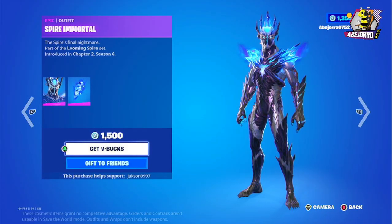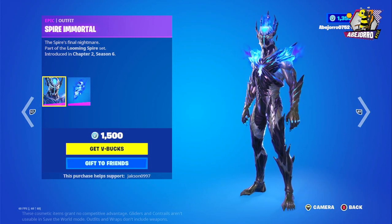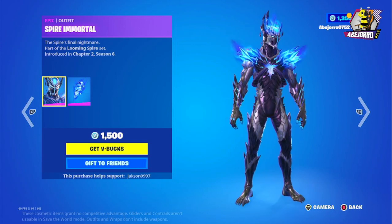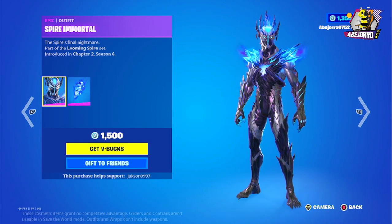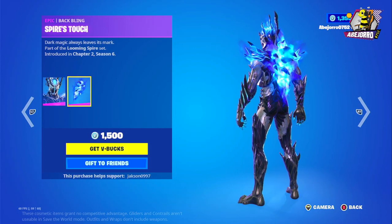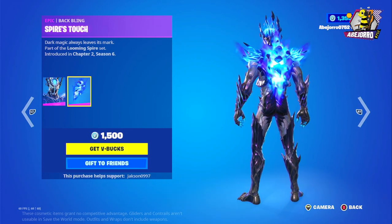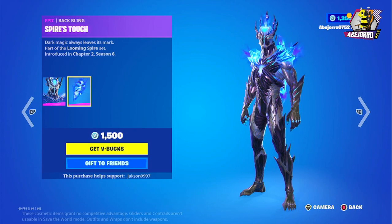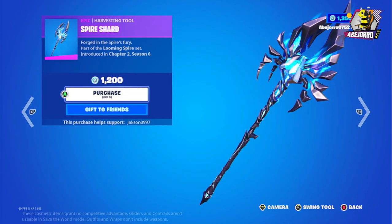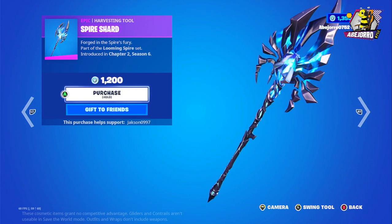And the Spire Mortal — the price is 1,500 V-Bucks. This is a great skin, really detailed. I really like the blue fire. And this is the harvesting tool, the Spire Stout — 1,500 V-Bucks for the skin and back bling. The Spire Shard harvesting tool is 1,200 V-Bucks.